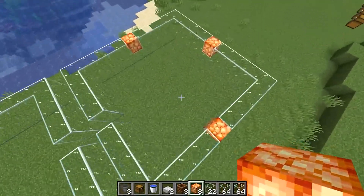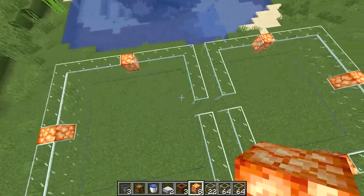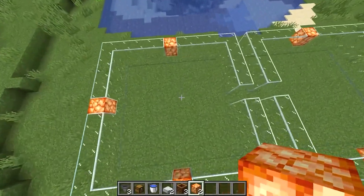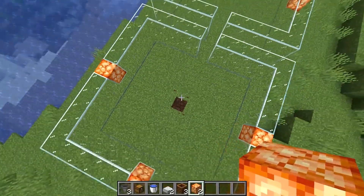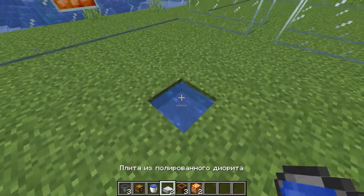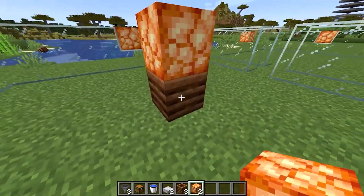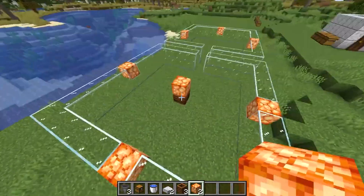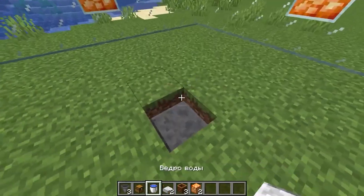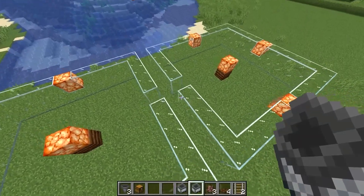There are two whole blocks, and in each one we will plow the soil to grow a variety of crops — potatoes, carrots, wheat, beets, and so on. We go into one of these blocks and find the center, then put a semi-block there and pour water. Then we put a composter on top, and a mushroom light above the composter. We do the same thing on the other side: find the center, put a semi-block, pour a bucket of water, place a composter, and a mushroom light on top.